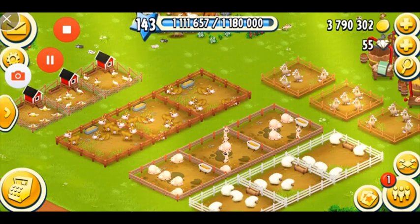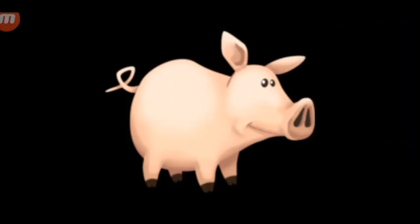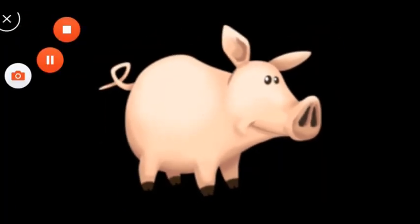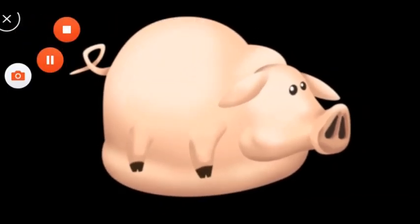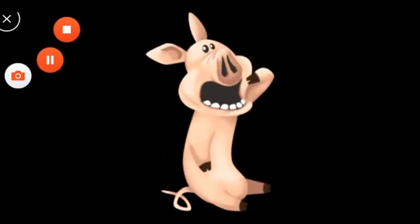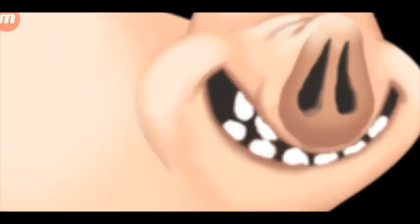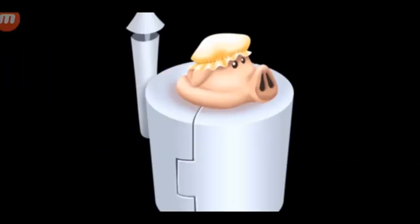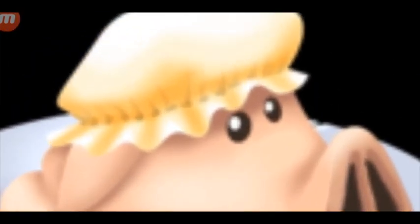The next animal unlocking at level 10 is the pig. Pigs give you bacon. This is how your pig looks — so innocent. When your pig is full it looks like it's going to burst. This is how a hungry pig looks — it's saying you have to feed it. When your pig is in a happy mood it smiles. To get bacon from the pigs, they get put in a machine and squeezed to give you the bacon. I just noticed this amazing hat they wear in the animation — so funny!